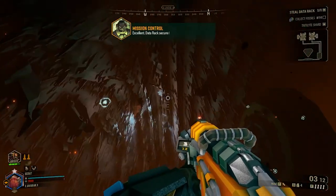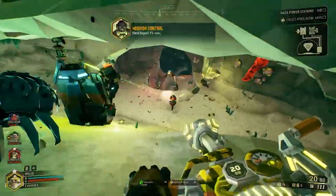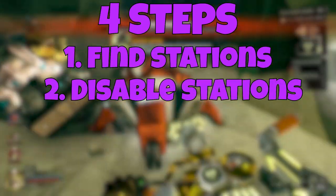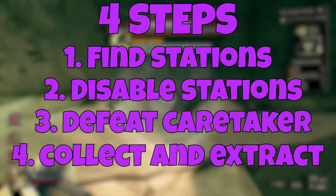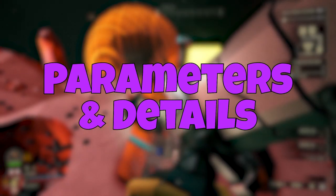Once the Caretaker is defeated, you can retrieve the data rack, attach it to Molly, and call for extraction. The basic steps of completing an industrial sabotage break down into four stages: find the power stations, disable them with the hacking drone, defeat the Caretaker, and collect the data rack for extraction.